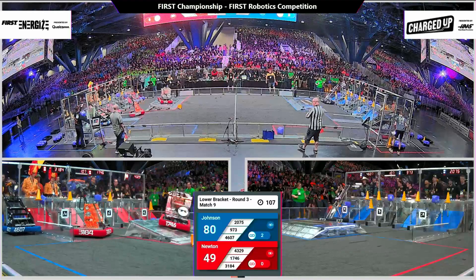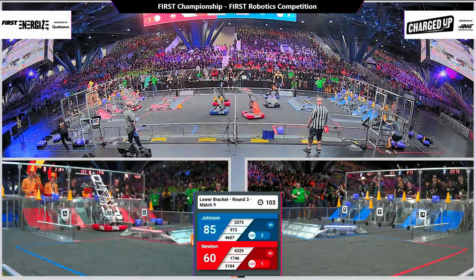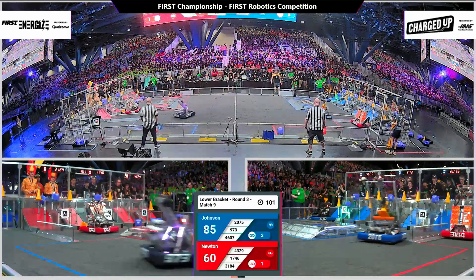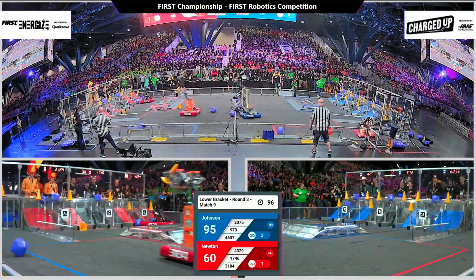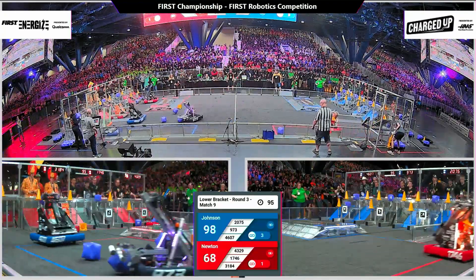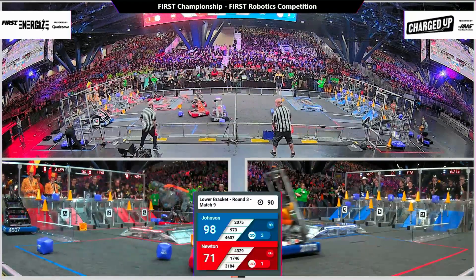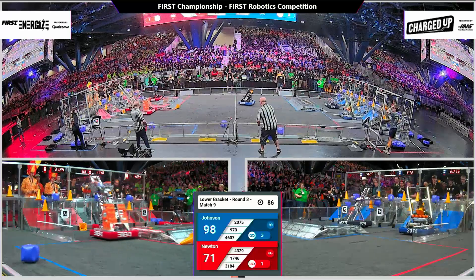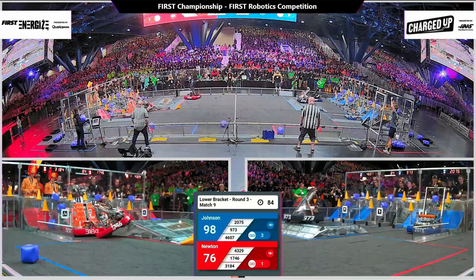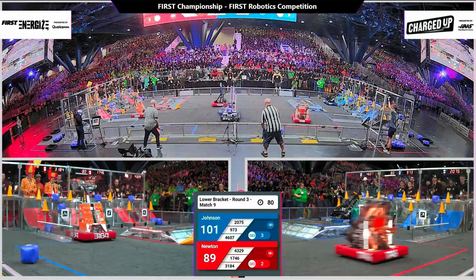But quickly answering, 973 from Atascadero up and over the charge station, aiming high — they get a five-point cube for the Johnson alliance. The blue alliance holds their lead with 100 seconds for play. Blaze Robotics caps off a three-point cone, commotion in the center, and 973 crosses with a three-point cube, completing link number three for the Johnson alliance.